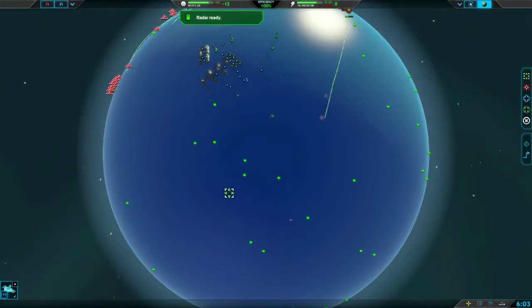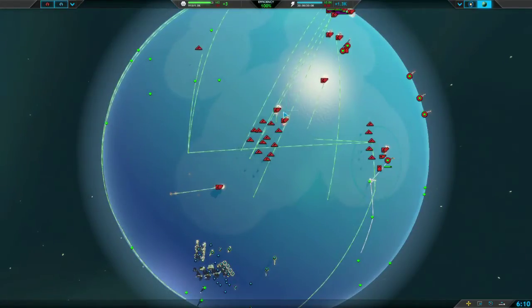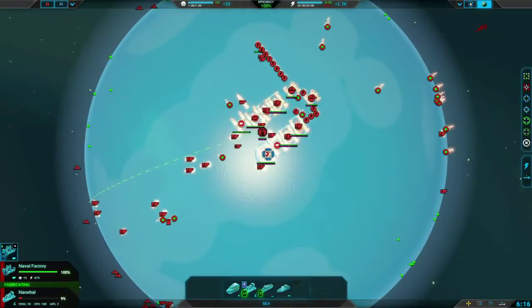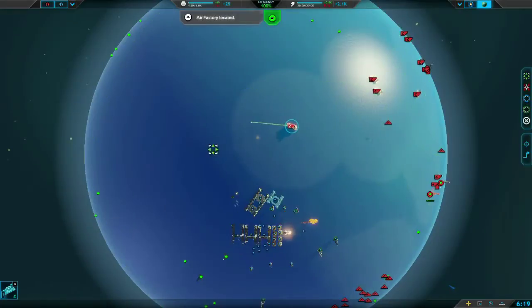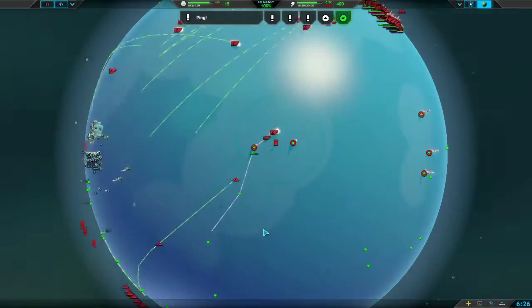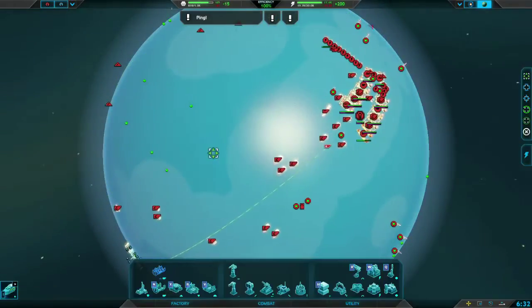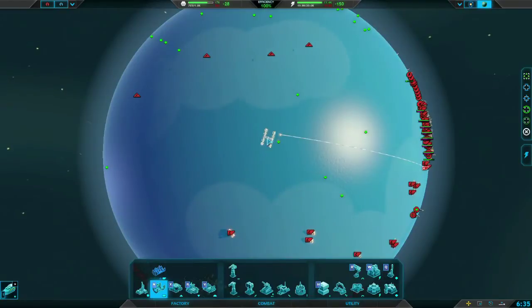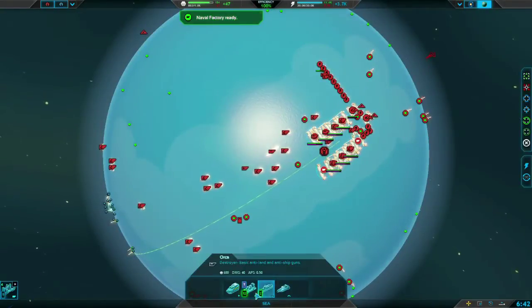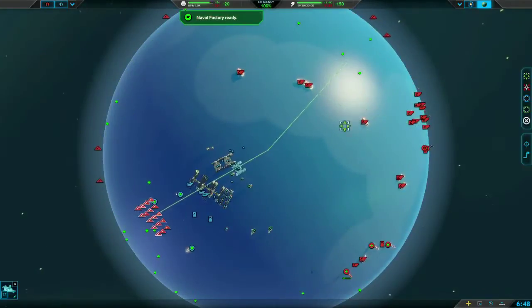That was unfortunate — the commander took out our sunfish. I believe the commander torpedo is being nerfed in the PTE so the range is being reduced and so is the rate of fire, which I think is a good move, so those kinds of things won't be happening as much. So the commander is here, we want to avoid it and attack from that direction instead. We're going to route all of our ships around his base and start getting some proxy stuff up, and go with some destroyers because we have air control — there's nothing he can do.